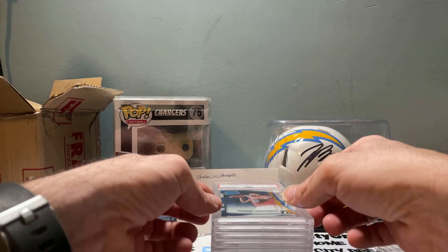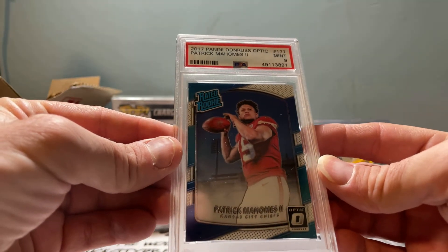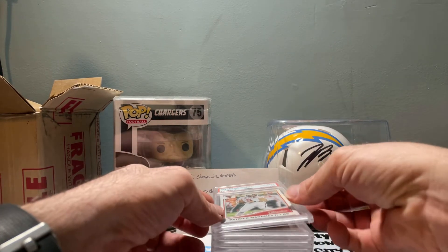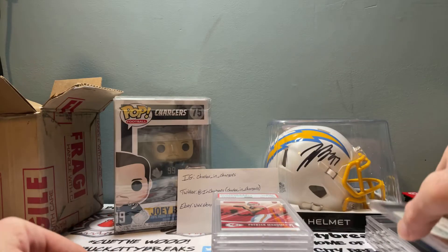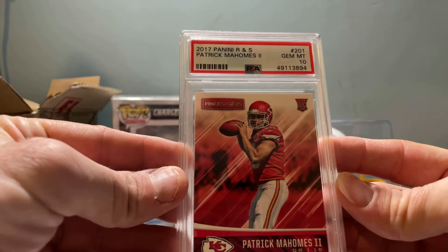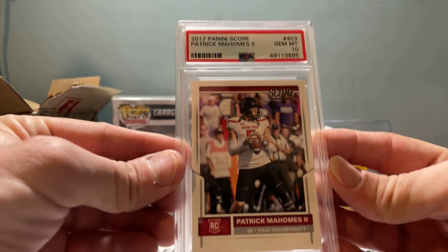This one's not too bad — the Mahomes Optic, mint nine. Sorry for the glare. This one's not too bad either: the Panini Classics rookie got a gem mint 10. The Panini Rookies and Stars got a gem mint 10. And the Score got a gem 10.